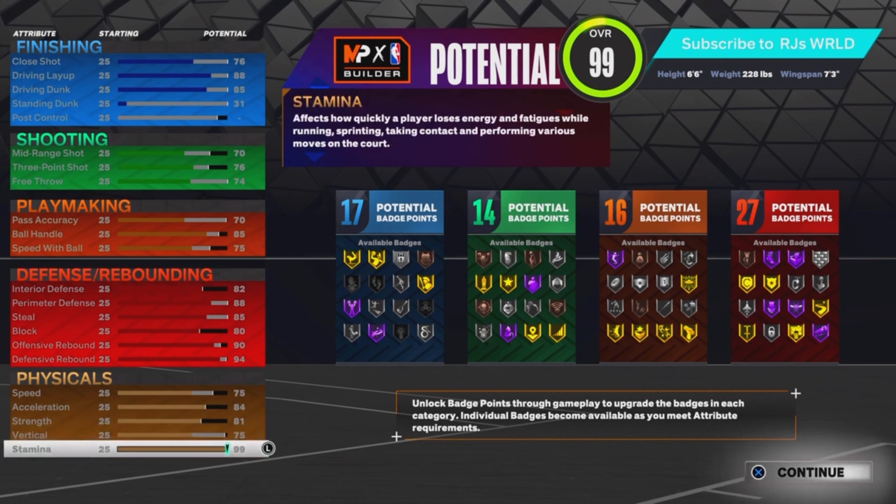You get 17 finishing badges, 14 playmaking, 14 shooting, 16 playmaking — sorry — and 27 defensive badges. This build goes stupid.